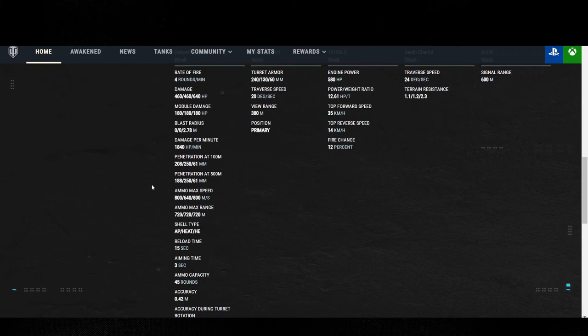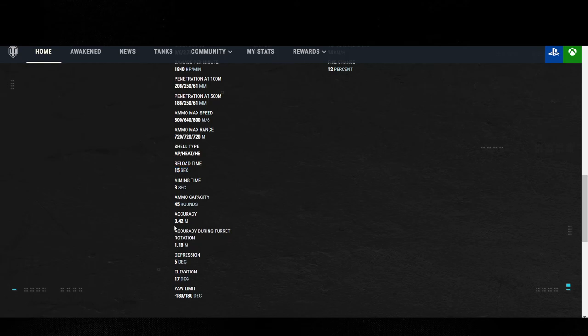Jumping back to the Death Chariot — penetration 208. That's decent standard pen. However, let me know in the comments if you agree: 250 millimeters of heat pen is not viable anymore. It has slowly been power crept to non-existent. 250 is, in my opinion, the lowest of the low for a tier 8 premium. Keep in mind this was designed for a preferential matchmaking tank. The 250 was transferred from the 112. This is preferential matchmaking penetration. The Death Chariot's module damage is 180; the 112 is 165. And this had me confused — it's not a 130, it's a 122. 15-second reload, 3-second aim time, 0.42 accuracy — that's not bad, but it's a big alpha gun so it's going to have bad accuracy and aim time.